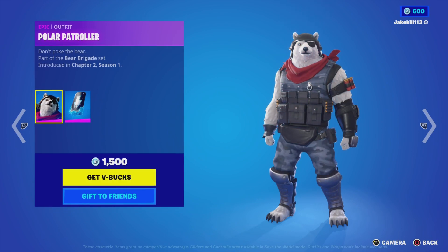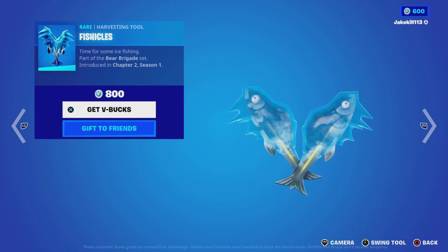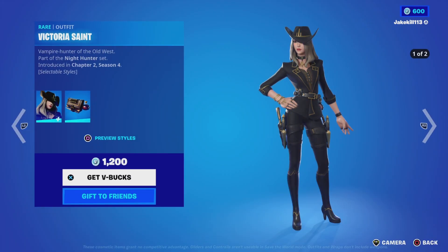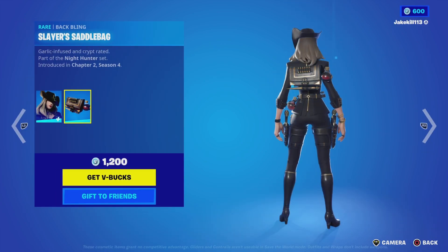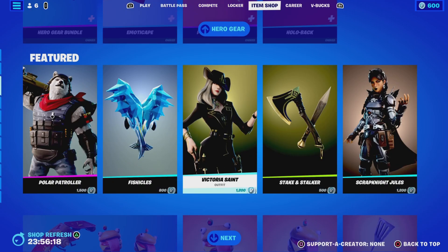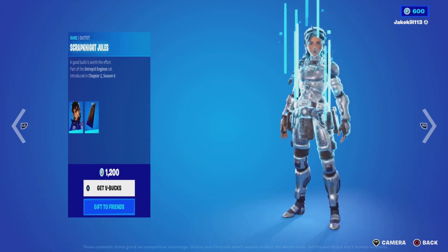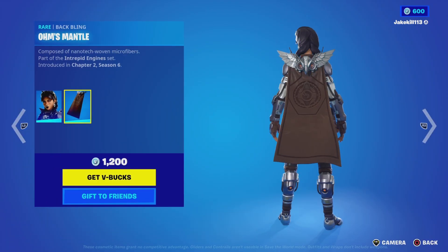We've got Polar Air Patroller — everyday — a Bat Bling, Ice Fisher — everyday — a Fishables Alvin Tool. We've got Victoria Saints with the Rich Tail Hat and Bat Bling, Slayers, and a Saddle Bag with the eight pickaxe Steak and Stalker.